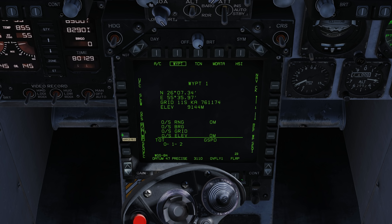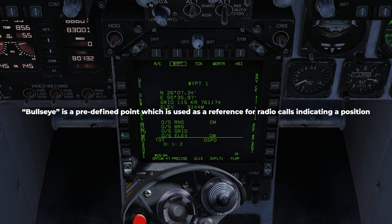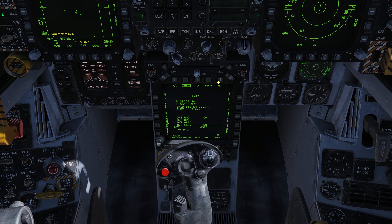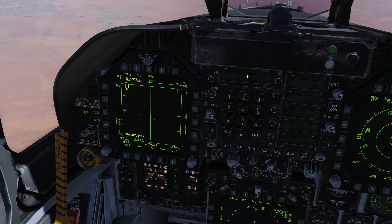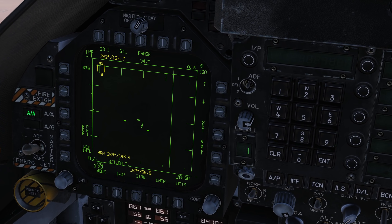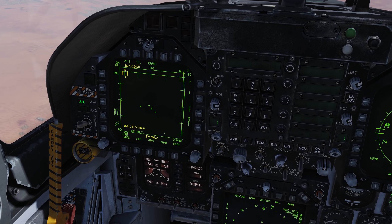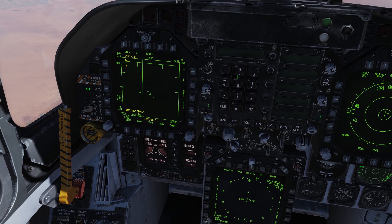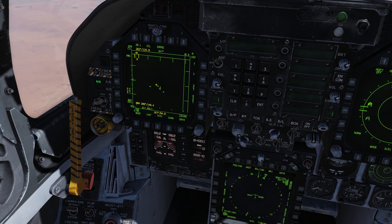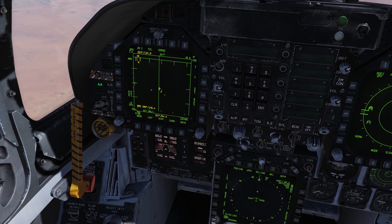Now Waypoint 1 is designated as a bullseye or AA Waypoint in our Hornet. It's important that your other wingmen have the same AA Waypoint selected so you can have the same callouts. Looking at our left DDI, you can see on our radar screen we have a diamond with an arrow. The arrow points north and the diamond symbolizes that our navigation Waypoint and our AA Waypoint are the same. If we change our navigation Waypoint to Waypoint 2, it changes to a circle. We'll change it back to Waypoint 1 so it's a diamond again.